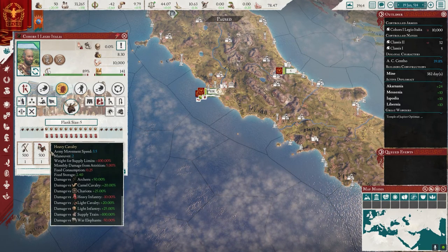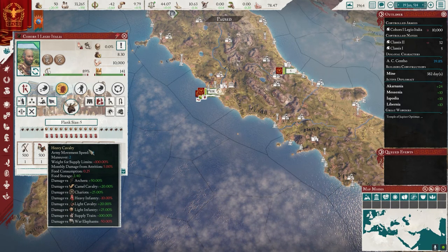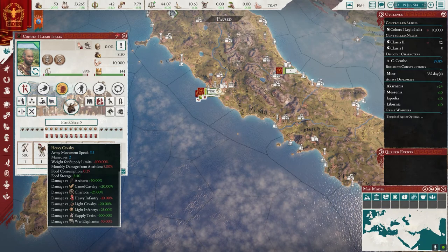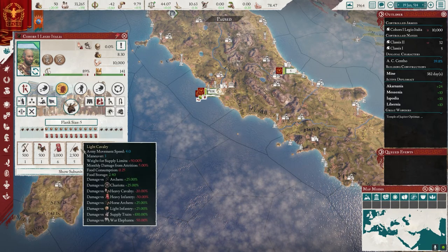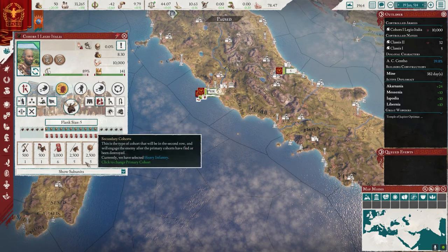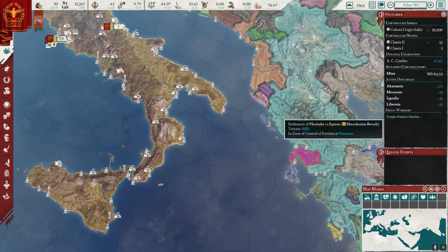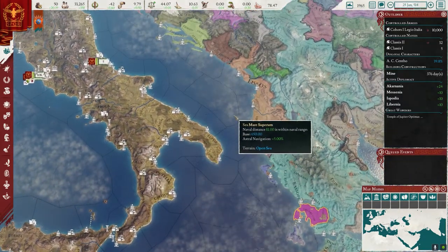Light infantry is horse archers. So yeah, these do a lot more damage basically to their archers. That's why I'll have a couple of them in here just to help go after the archers when they have archers at the front lines of their army.